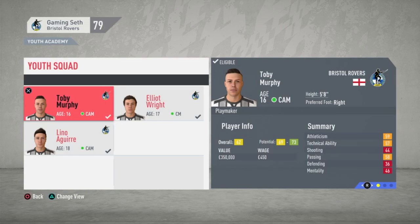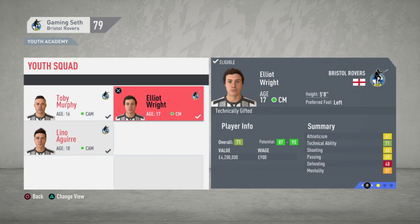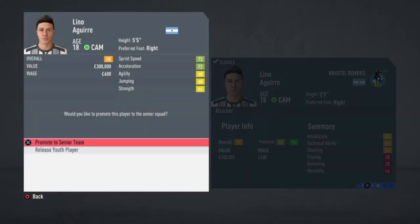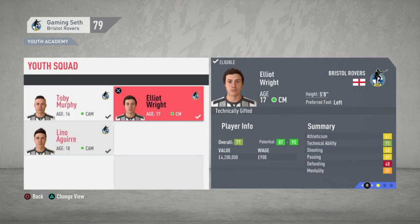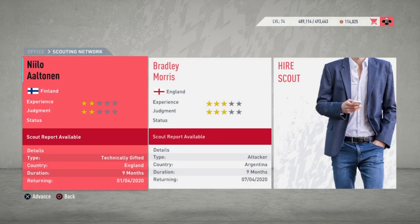In my examples I'm gonna use Elliot Wright who I scouted from England. The main thing to remember is the potential does matter in these cases. This guy is stupid good already and has the potential to be in the lower 90s, so after I scouted him for a while and his potential was actually shrinking on the higher end, I realized I wanted him and I signed him onto my youth squad.